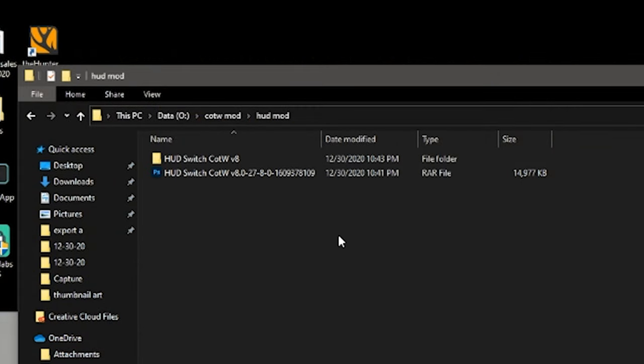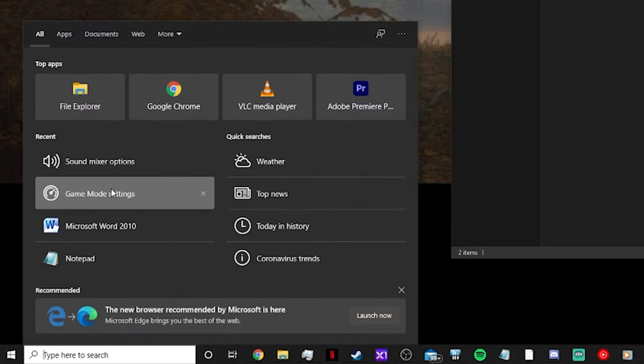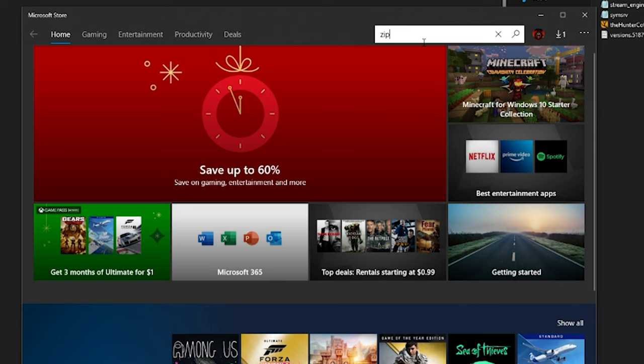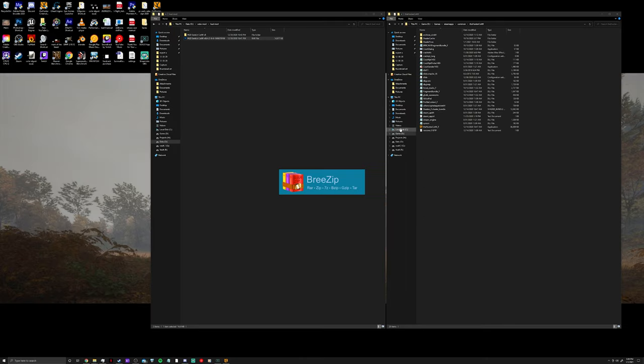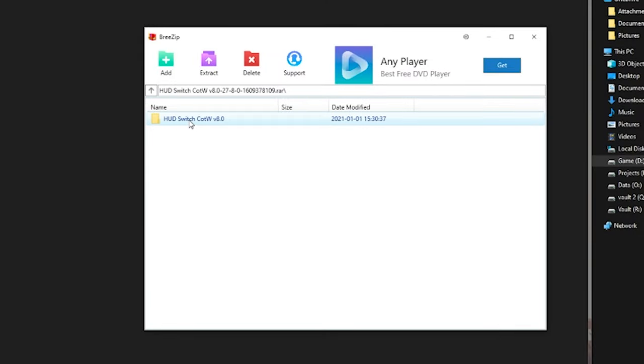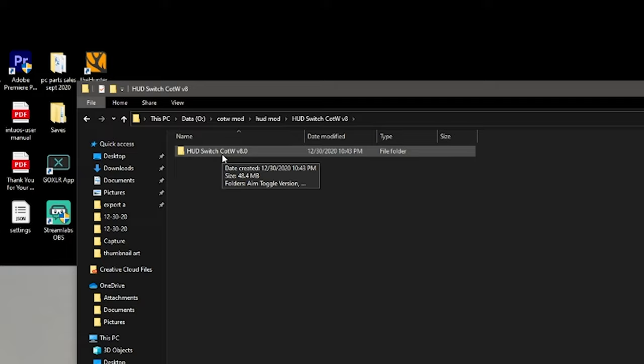Once you've downloaded the zip file with the mod, you'll get a zip file like this, and you need a program to unzip it. If you're a PC user, that's as easy as going to the Windows Store — just type zip and they'll come up with a bunch of stuff. I grabbed Breezip, the first free extractor on the Windows store. We're going to open it with Breezip, select the folder we want, and hit extract. Once we do that it'll produce just a normal folder. And I have to say, I love this setup.